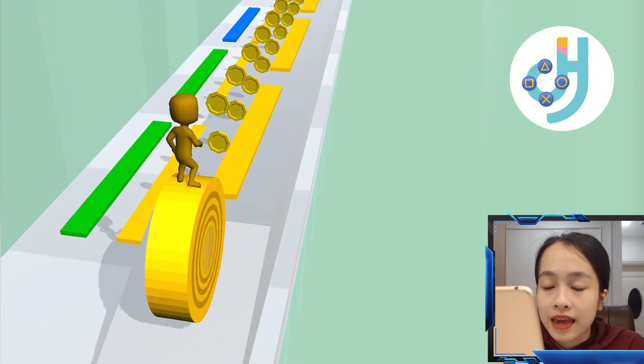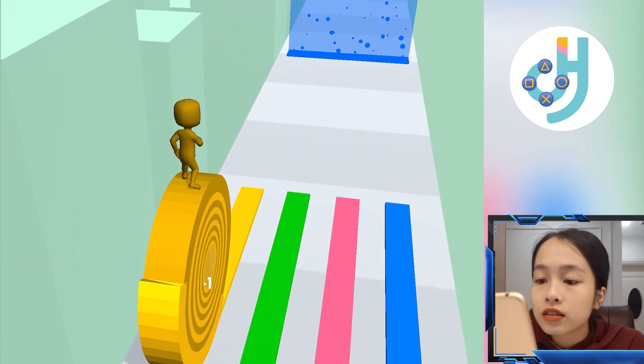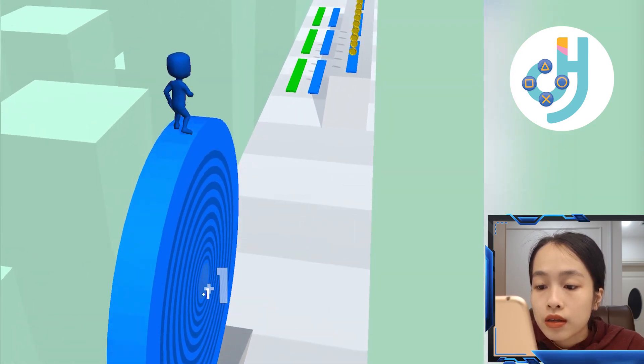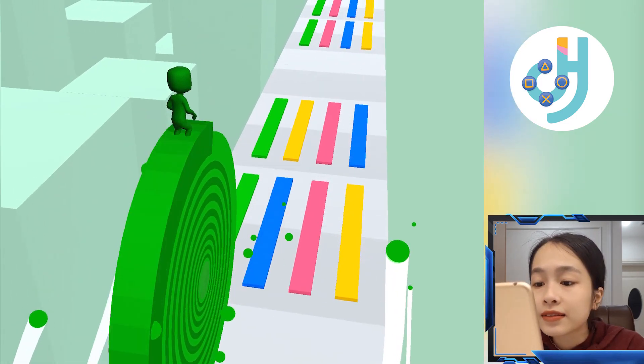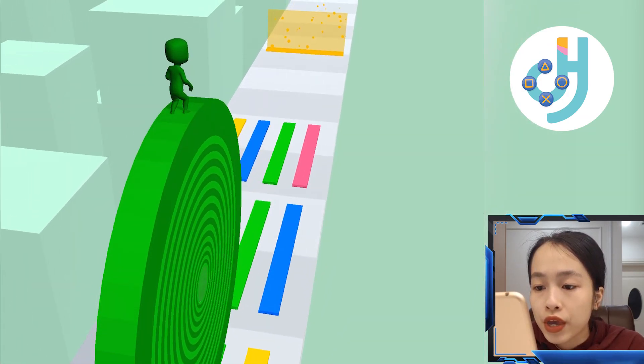Good, okay! Let's choose the color — this time it's blue. Wow! Our gum has become so big right now. Okay, this time it's the green one. Perfect! Wow, look at the circle — it's so huge!